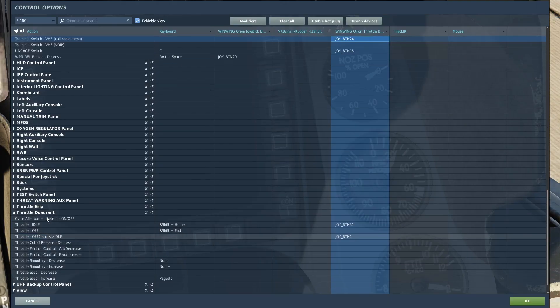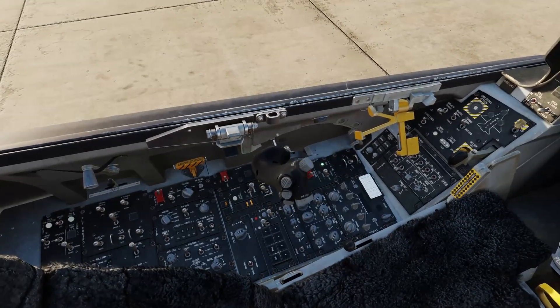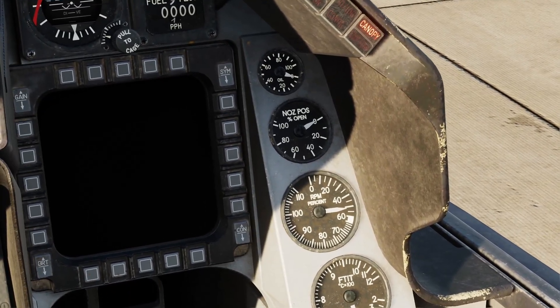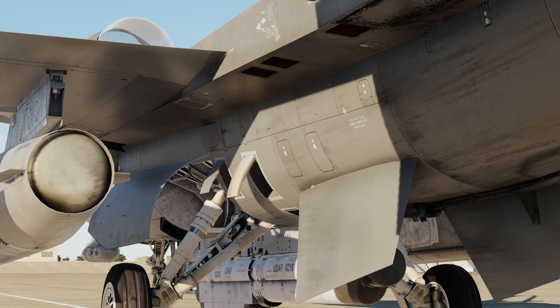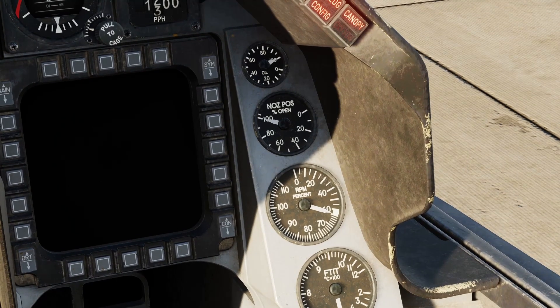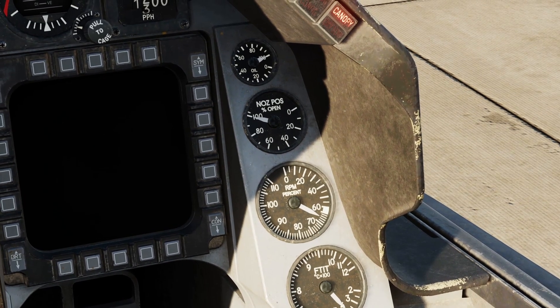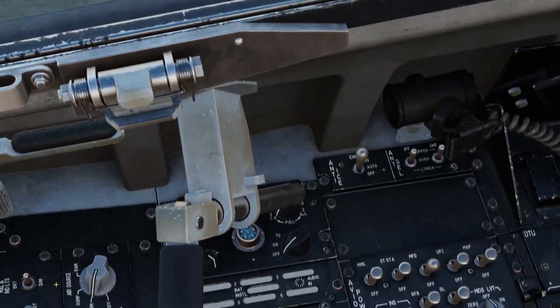So we are going to move our throttle to idle — which by default is right shift and home. We'll do that now and watch our RPM coming up. It settles there at about 67–68%. Next thing we want to do is come back and turn on all of our avionics power.